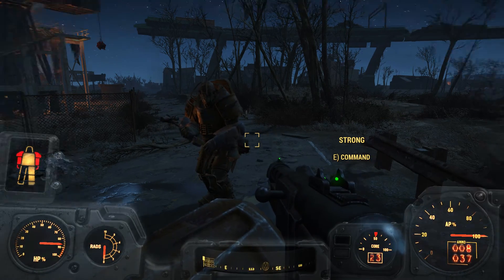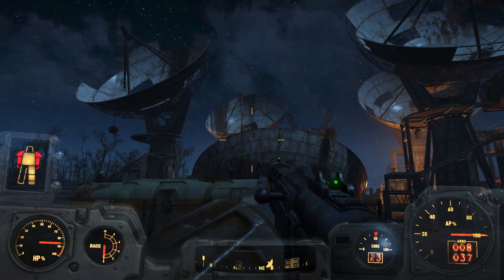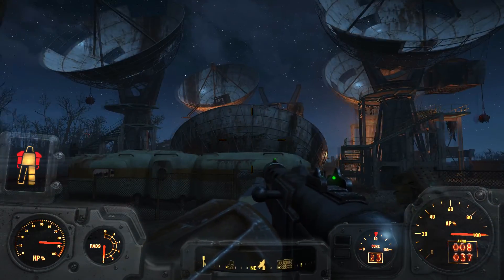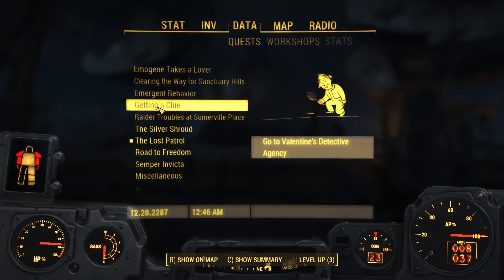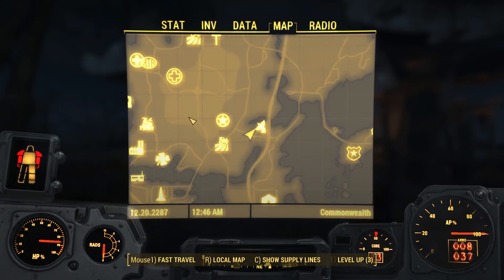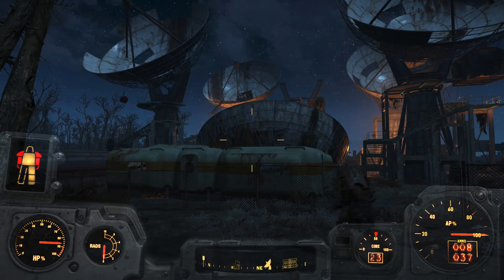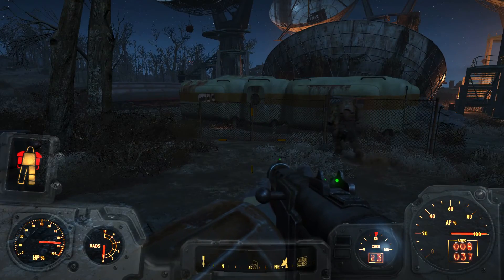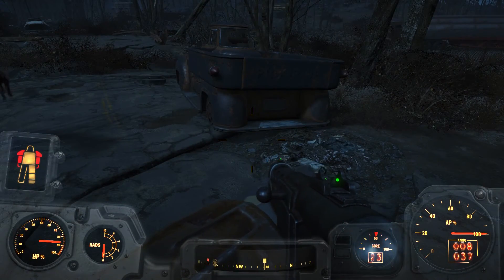Mental Fox here. Welcome back to Fallout 4, thank you so much for joining me. At the end of the last episode, you saw us take this satellite array — the Revere Satellite Array. We cleared it out with Strong's help, and now we are wearing some power armor.